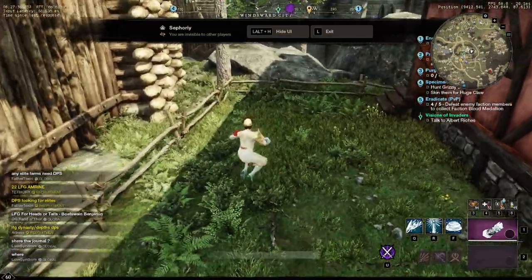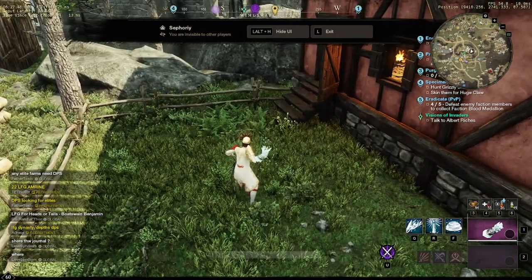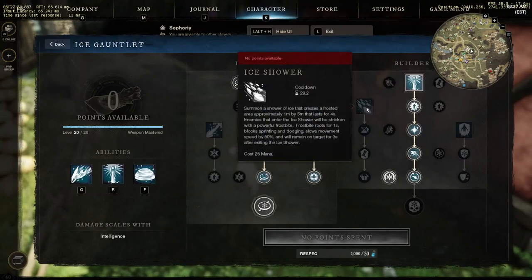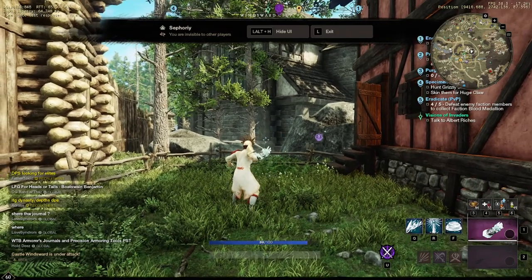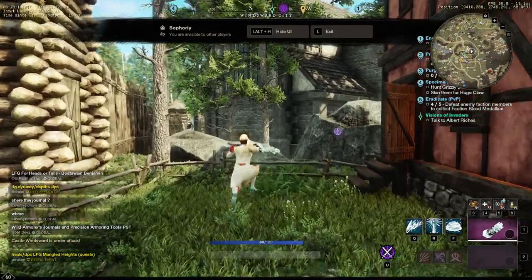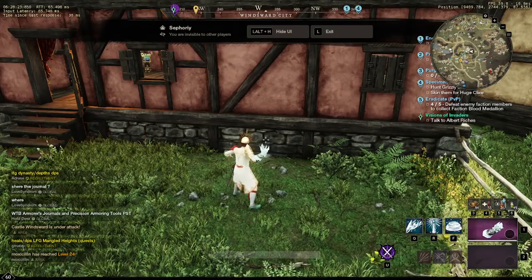Ice Storm reduces your movement speed by 25%, which also affects jumping speed, and if you ate the Ice Shower it reduced you by an additional 50%. That made it incredibly easy to just sit there and heavy attack while someone was tapping space bar trying to jump out. Even post-nerf, it was still stupid easy to sit there and heavy attack while the person was doing that dumb jump animation.